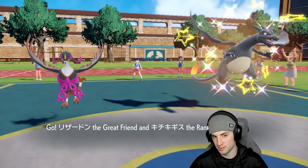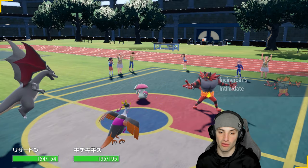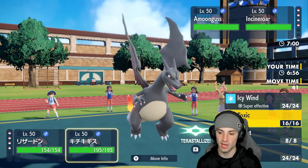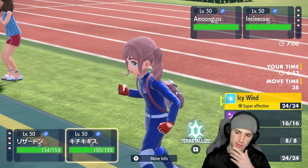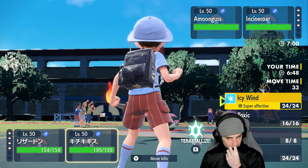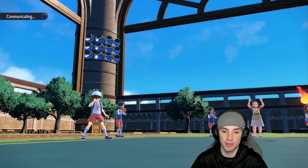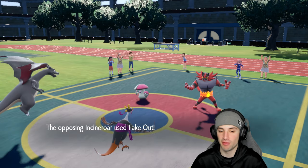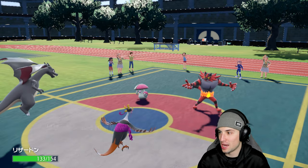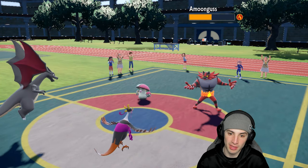I wonder who they're going to fake out — hoping it's Charizard because I've got the Covert Cloak. I'm going to go for a Heat Wave and throw out an Icy Wind to slow them both down, with a shot at poisoning via Toxic Chain. Amoonguss could put me to sleep, but fake out does go into Charizard — and with Covert Cloak it doesn't flinch. Heat Wave goes and misses on Incineroar, but lands on Amoonguss doing big damage and we get a burn onto Amoonguss.